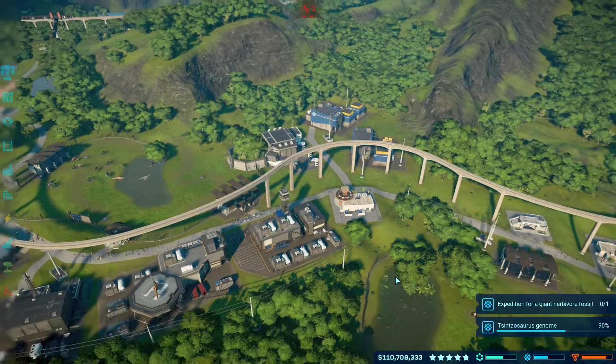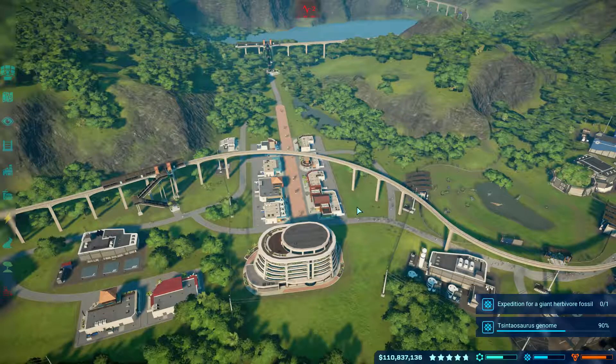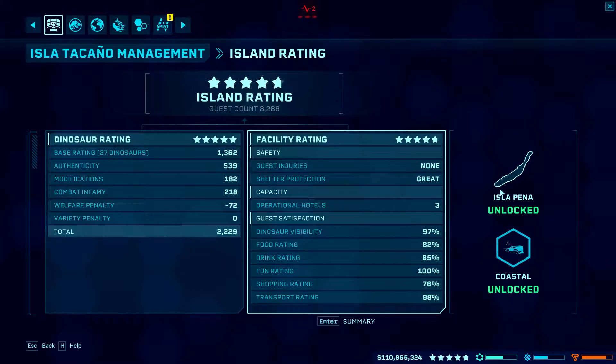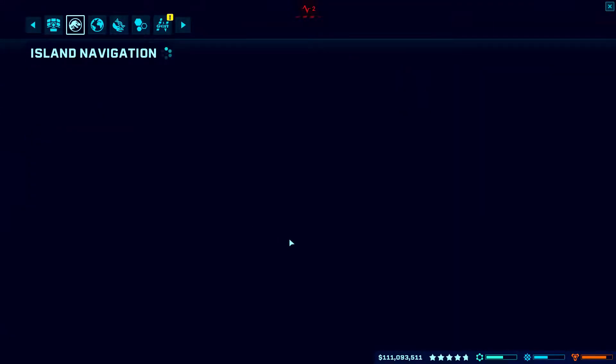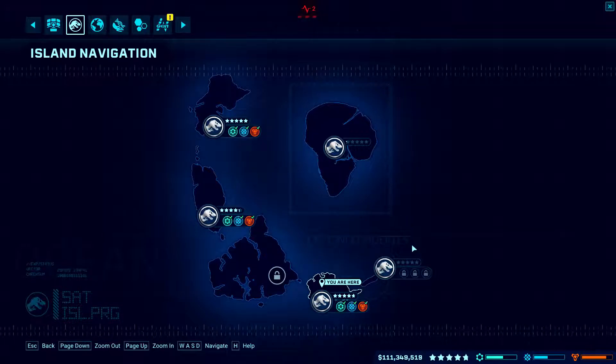I'm guessing there are a lot more dinosaurs that can have this gene that I haven't checked. Because we've unlocked everything on this island, we've unlocked Isla Peña and we've unlocked the Coastal, because we have unlocked every single unlockable from each and every division on this island. I think it is right about time to continue our journey of becoming the best Jurassic Park manager and let's continue to Isla Peña.